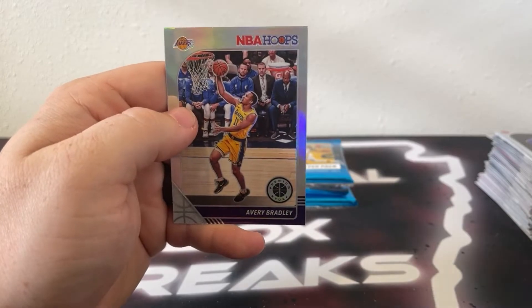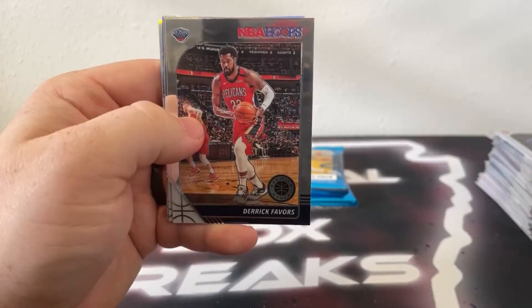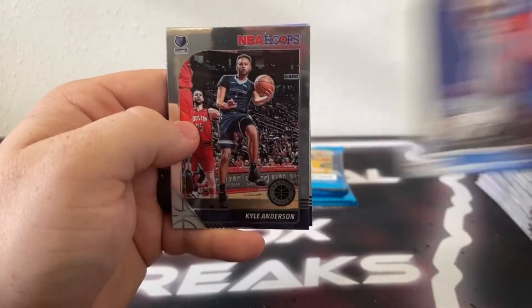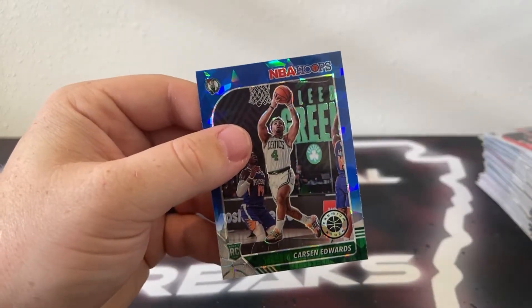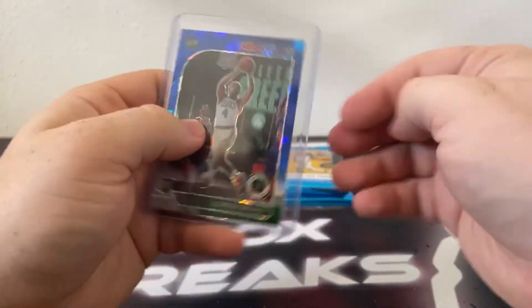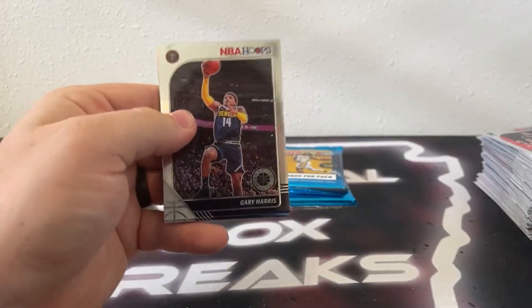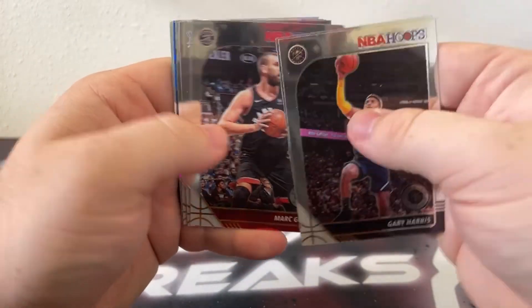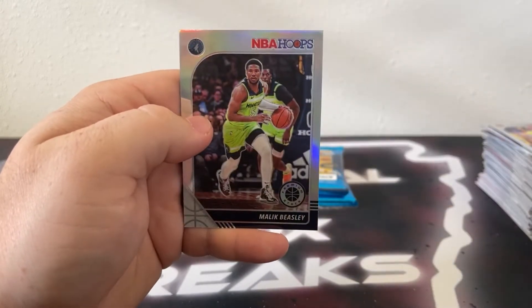Here's Blake Griffin, Kyrie, DeAndre Jordan, got a Danny Green, Paul Millsap, Kelvin Johnson, we've got a blue cracked ice Johnathan Isaac and a silver prism of Avery Bradley for the LA Lakers. Here's Dwayne Bacon, Danilo Gallinari, Derrick Favors, got a JJ Redick, Matisse Thybulle base rookie, there's Kyle Anderson, cracked ice Carson Edwards, and a silver Harrison Barnes. Sleeve and top load another nice Carson Edwards to Boston — four packs left to go. Here's Gary Harris, Sabonis, Mark Gasol, got a Terence Ferguson, a base Carson Edwards, there's JR Smith, blue cracked ice Kelly Oubre, and a silver of Malik Beasley for the Timberwolves.